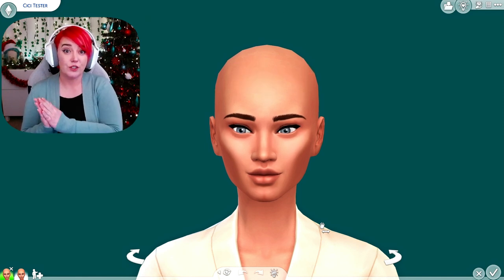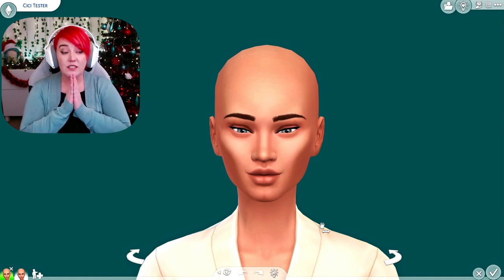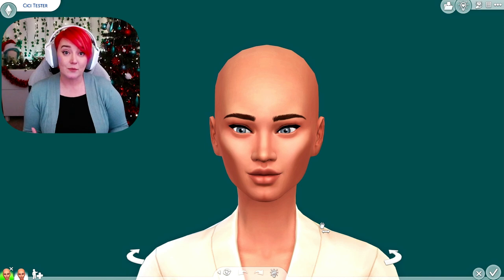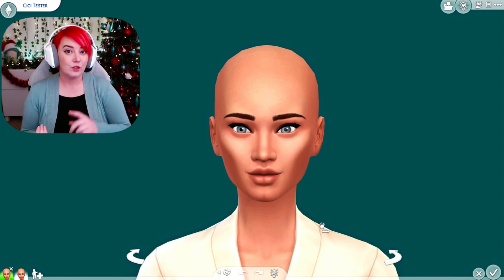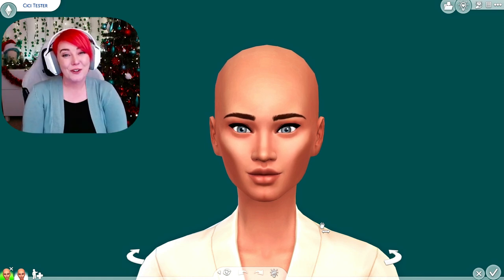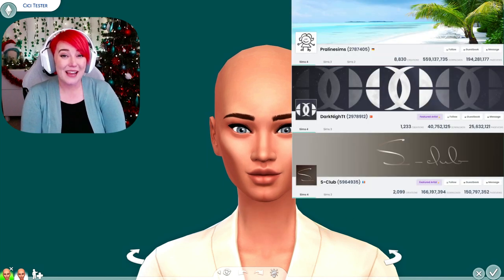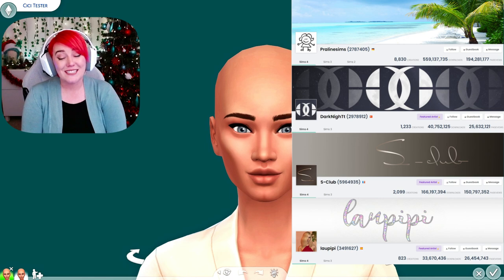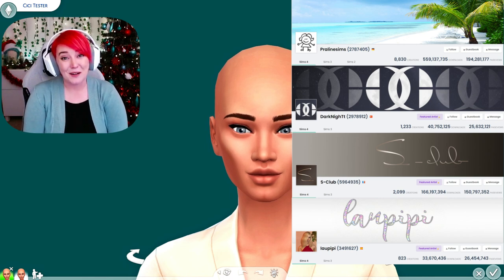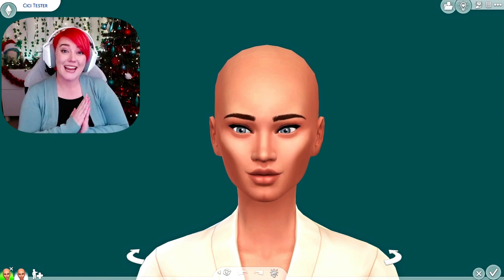I'm going to be doing basically four custom content creators. One sim will be a combination of two of them, and the other sim will be a combination of the other two. The creators make a lot of different types of custom content, but not all of them do hair or clothes, so to do an entire sim I decided to pair them off. The four creators I'm showcasing today are Praline Sims, Dark Knight, S Club, and Lua Pippi. I paired all four together because they're all available on The Sims Resource.